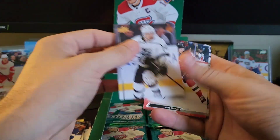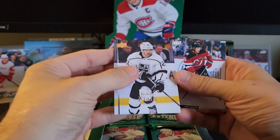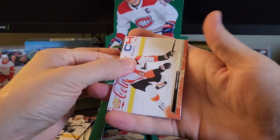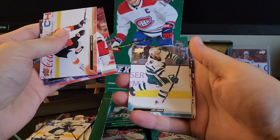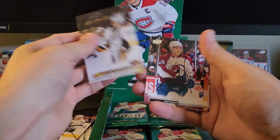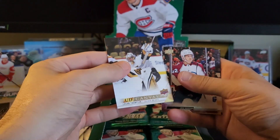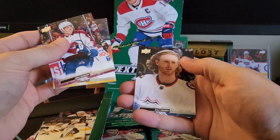We have another throwback here — Fiala. Travis Sanheim, CeCe, Stepan, Kunin, and we have a fourth canvas of Logan Thompson for the Vegas Golden Knights. Looks pretty happy there. Josh Manson, Ruta, Kyle Connor.